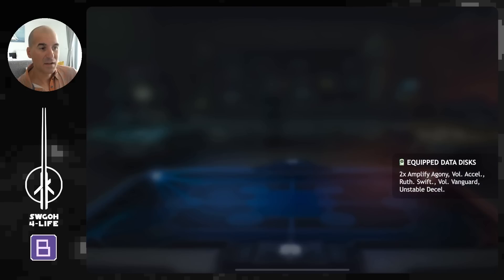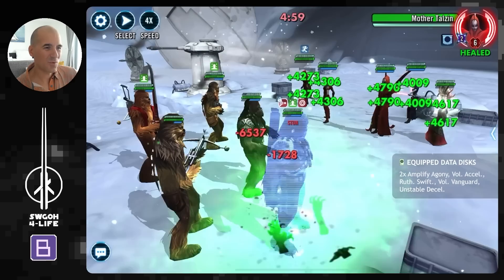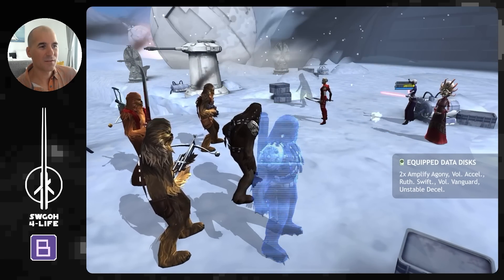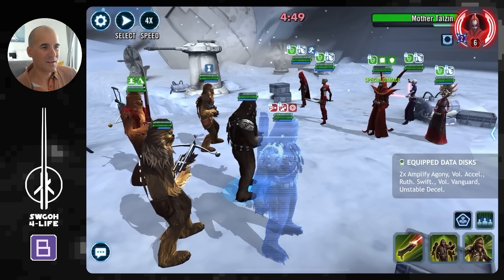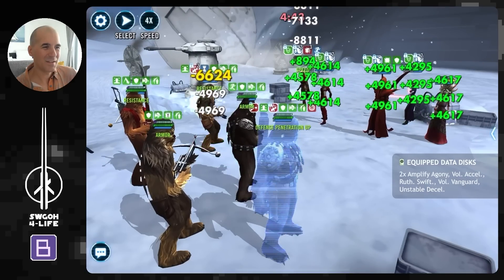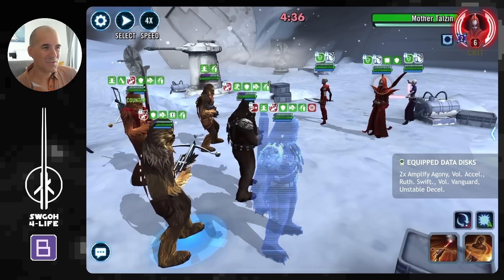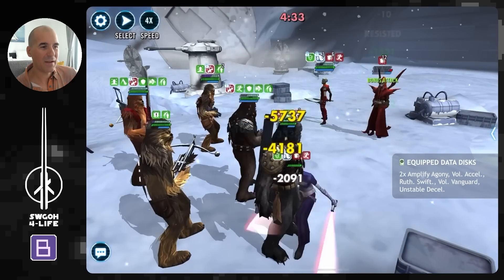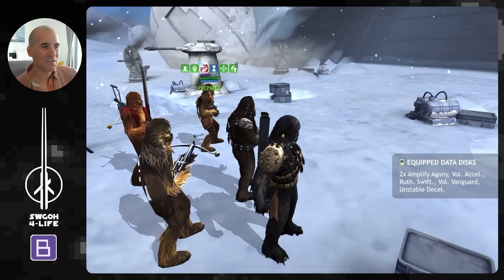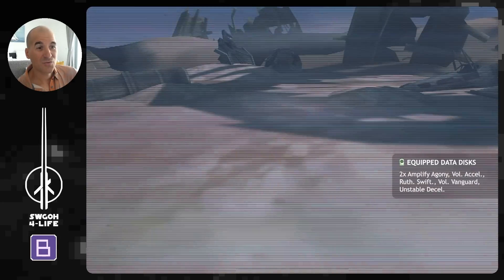In Sector 3 versus Night Sisters with Wookies — I wasn't sure if this would work because Night Sisters are a little annoying, but luckily Zaalbar took a couple of hits for us to begin with. We got a turn going, Tarpul completely healed up somehow — not entirely sure why, but something in his kit heals him up. We finished off Merrin and Daka to get the revives out of the way, then dropped an AOE and damage over time finished off the remaining two sisters.